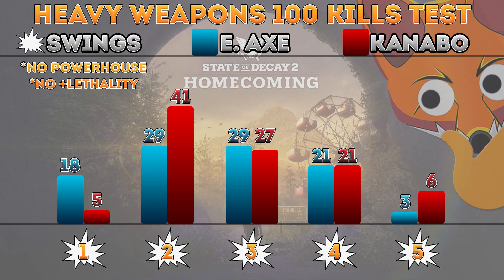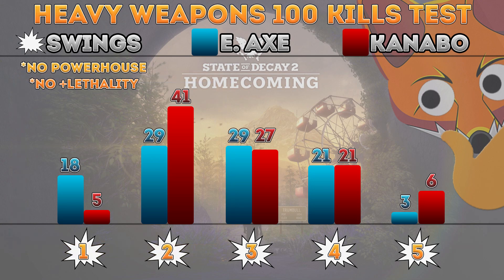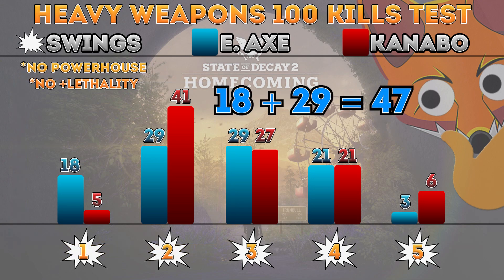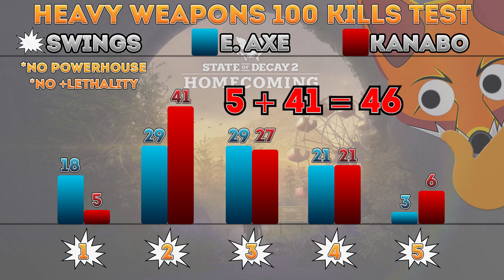It's very similar on the three, four, and five shots between the two weapons. And if you add the one-shot and two-shot kills together for both weapons, they almost are the same. The one and two-shot kills add up to 47% for the Enigmatic Axe — let's round that to 50% — meaning about half the time the Enigmatic Axe will kill an enemy in up to two hits. The same is true of the Kanabo: 41 plus 5 is 46%, so roughly 50% as well.